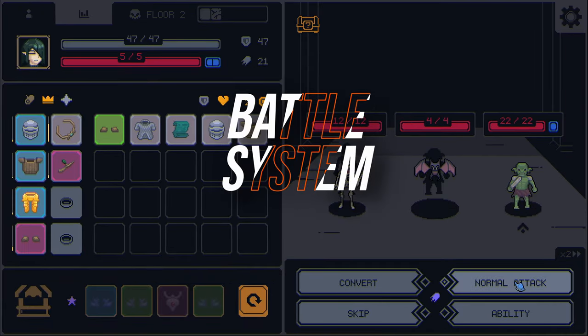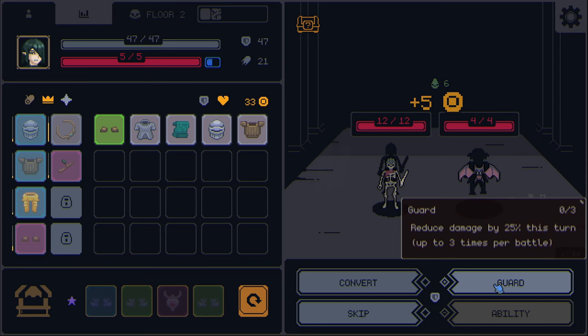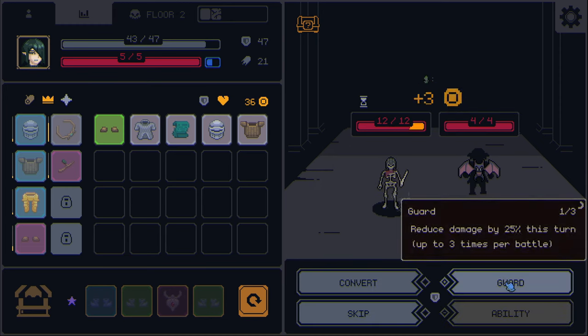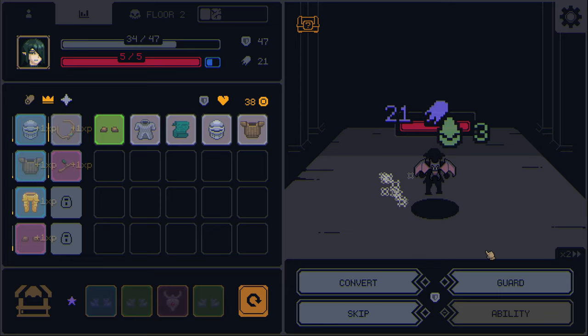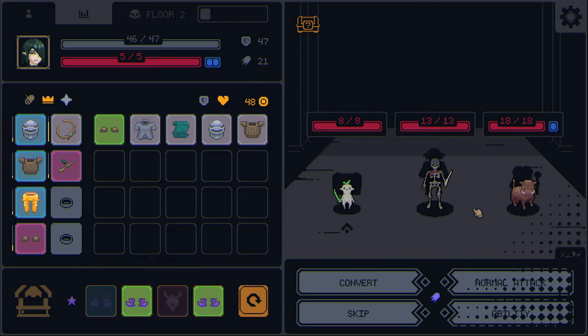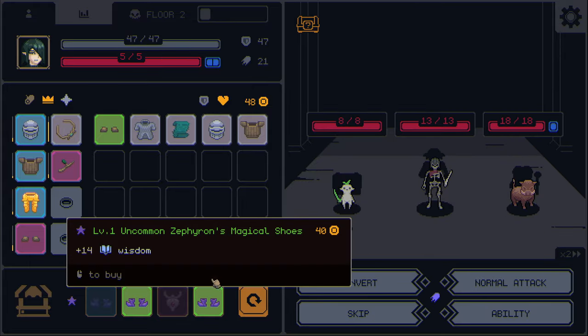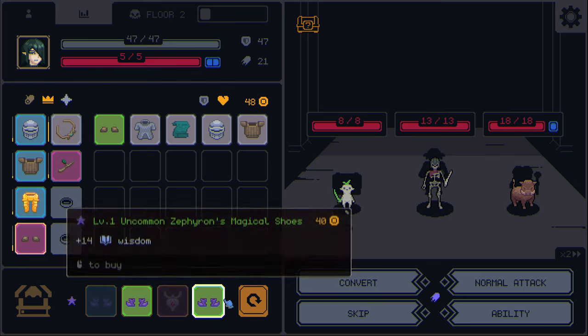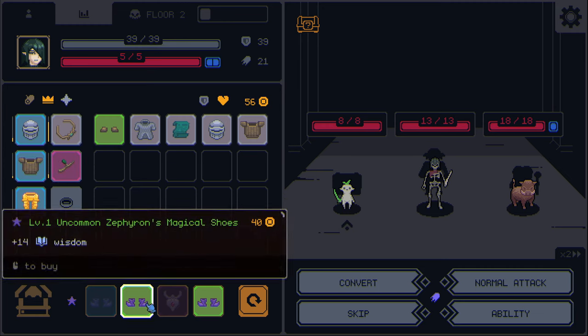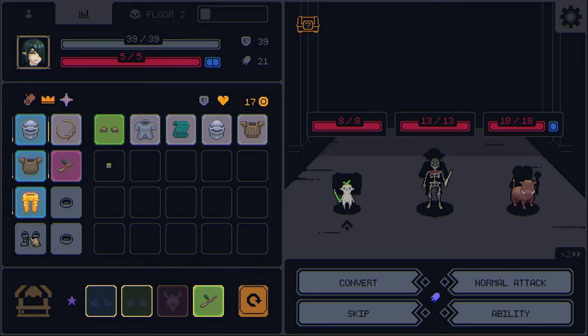Fighting is turn-based, and you always start first. You can perform a normal attack or use your ability. On your turn, you can perform two actions, but you can't perform two attack actions. Once you perform an attack, your attack button changes to guard, and your ability changes its effect, which is often better than the aggressive version in my opinion. By pressing convert, you can spend your two actions to transfer two items from the shop to gain a temporary boost to your stats within that one battle.